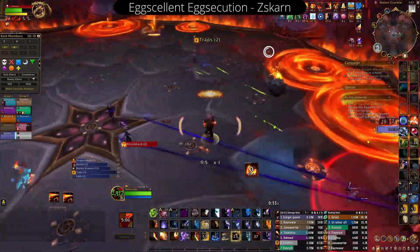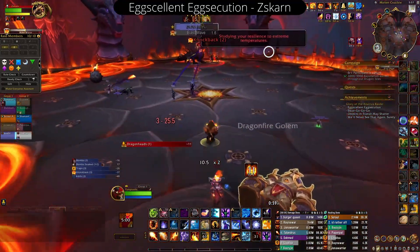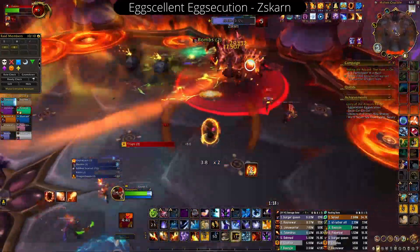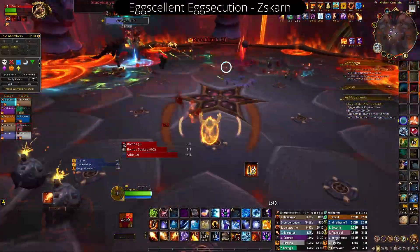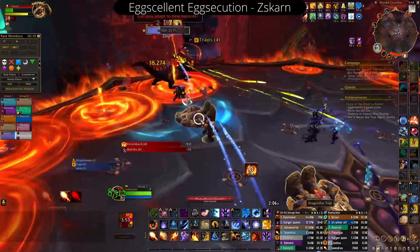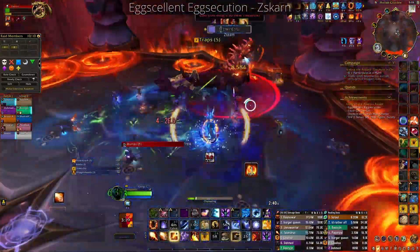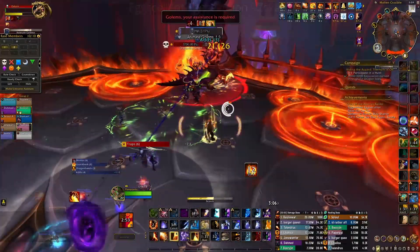I'm just trotting around. In 5 seconds it's going to get knocked back — we're going to get knocked back. I put myself to the edge, and just as the knockback happens, I point myself towards the middle as best I can, and then a teammate catches it. If you can put yourself in a clear open area before the knockback happens, that's the best chance for your teammate to catch the egg. After that, it's just rinse and repeat. Kill the boss as fast as possible because it is still a DPS check — you don't want to drop the egg.